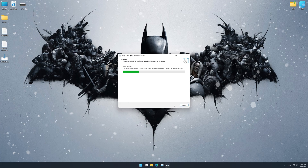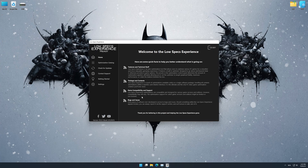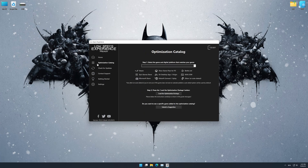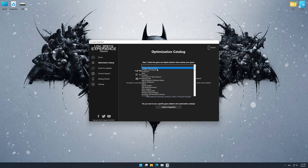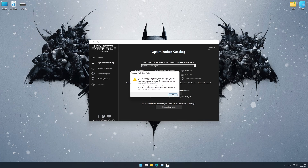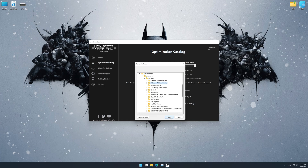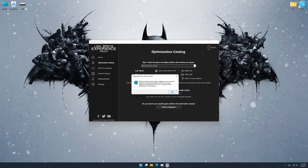First of all, start the installation process for the Low Specs Experience. Once it's done, start it from the newly created Desktop shortcut and select the optimization catalog. From the top of the menu, select the applicable digital platform and then select Batman Arkham Origins from this drop-down menu. Once that is done, press Load the optimization package. Now, if the Low Specs Experience does not automatically verify the installation location, simply select the location where your game is installed. Press OK and the optimization control panel will load.